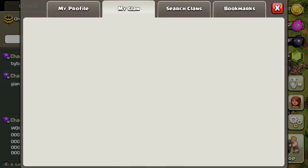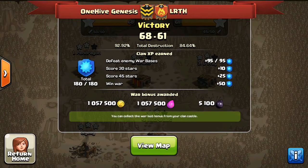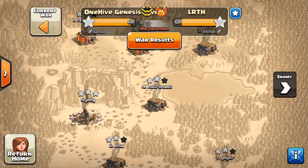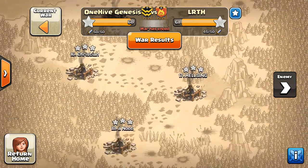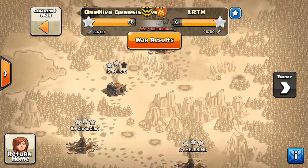This is another Clan War recap, and we're taking a look at the 1 vs. LRTH. It wasn't quite as close as the score might suggest — it was a 7-star difference, but only a 25v25 war. They did not 3-star very many of our 9s, mainly the bottom ones, and then they got our 8s as well.